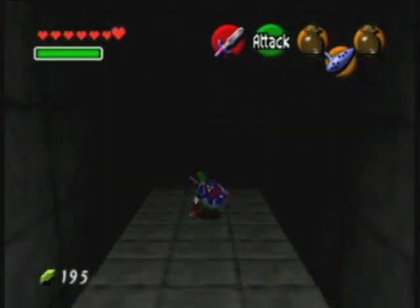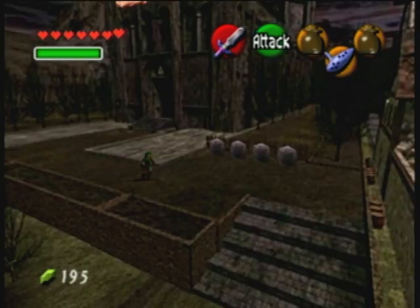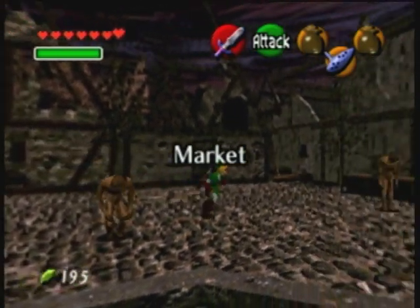We're going to start at the Temple of Time, then we're going to head over to Kakariko Village. Keep an eye on that red glow around Death Mountain, that crazy cloud. By the time we're done, it may look a little bit different.